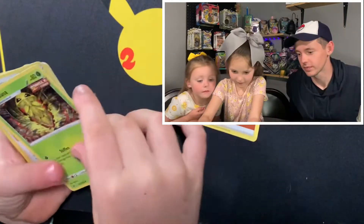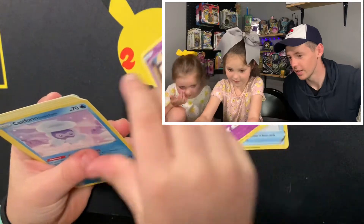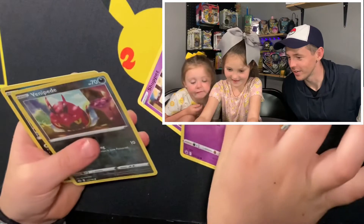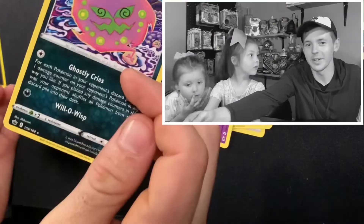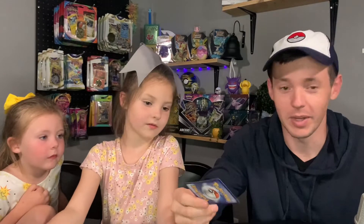Last pack magic, anybody? Trainer, Echoing Horn, Gastly — I like that card — oh, we're almost at the last card. Spiritomb. Wait, was that your rare? That's the rare card? That was a tough opening. Other than the Eevee promo, that's all we got — that's rough, not even a holographic. Thank you for taking the time to watch this video. If you enjoyed, please make sure to like and subscribe.